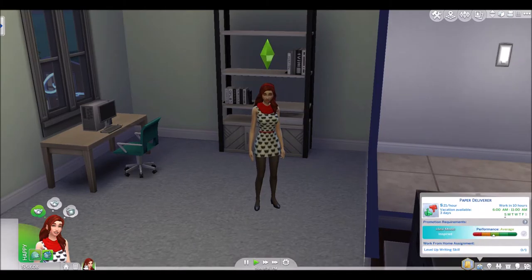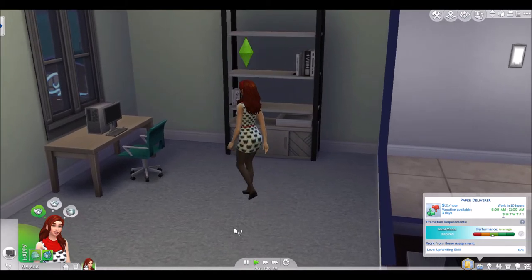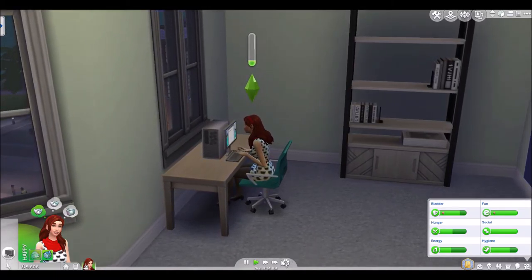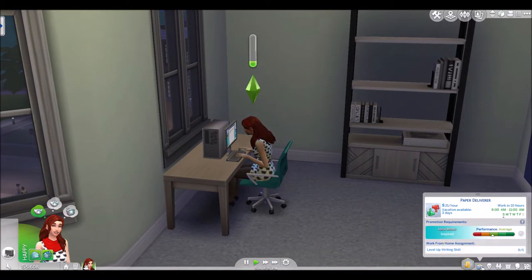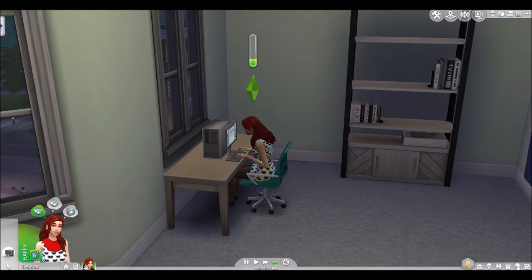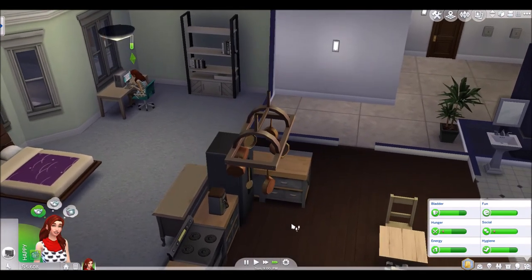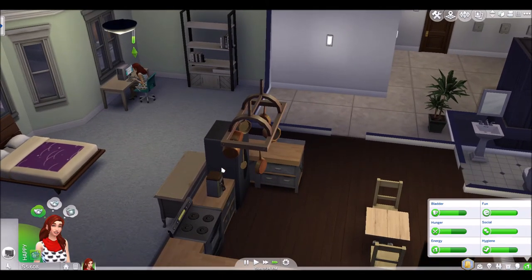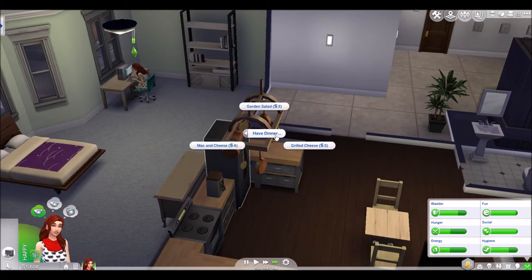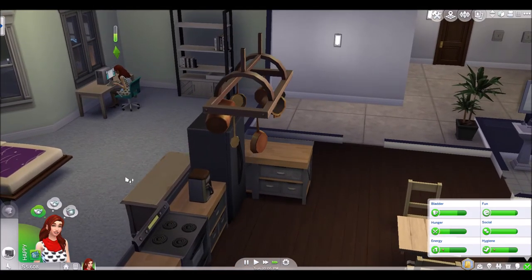Did we actually level up our writing skill? We did not, so let's practice writing some more. We had to work super early — we had to work at 6 — so we're going to do this and then probably go to bed. Maybe eat something first. Let's have a garden salad — always a good first meal so they don't burn down the house immediately.